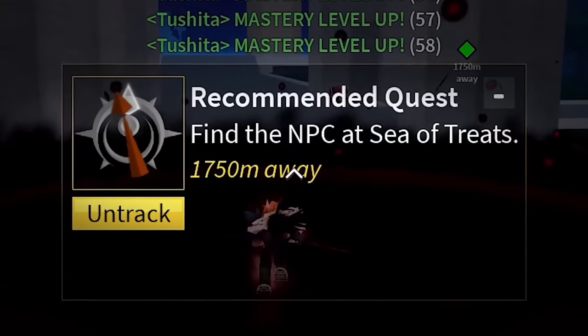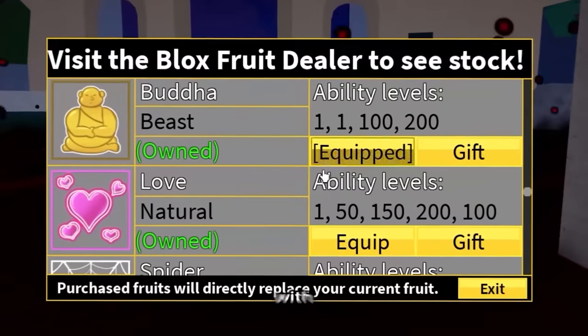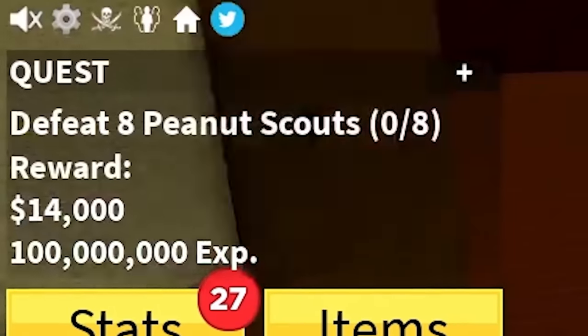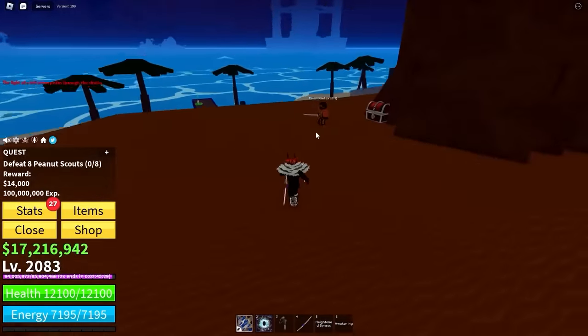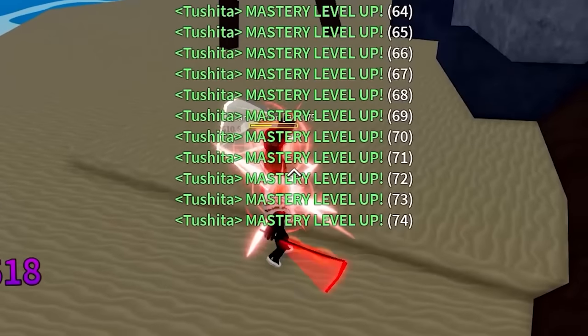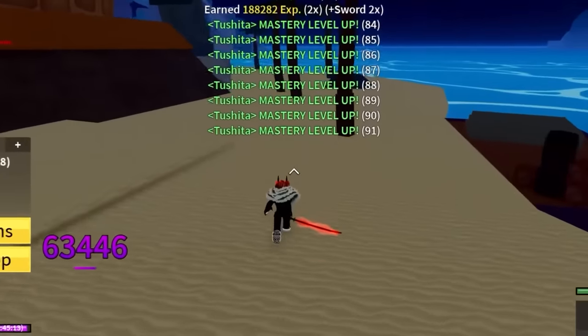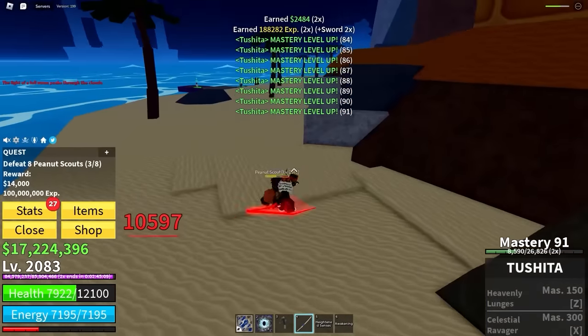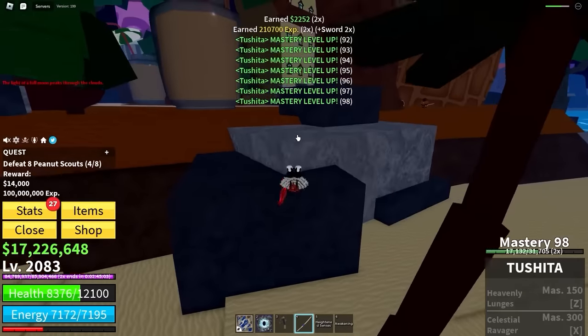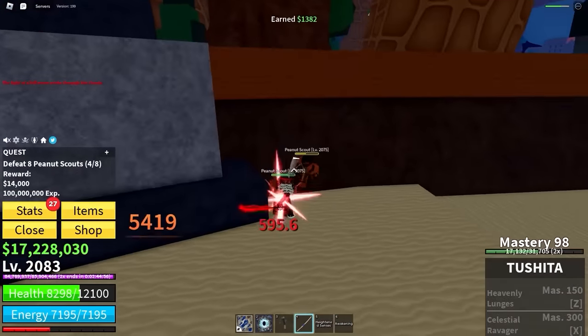Find the NPC at Sea of Treats, which is perfect because I was starting to see the problem with Haunted Castle — I wasn't getting enough XP at all. I've got to defeat eight peanut scouts, and they're literally right here. This should be surprisingly easy to get my Tushita mastery. I'm also genuinely curious — is it Tushita or Tushita? Is the T silent? Is it just like Cheetah? I don't know.